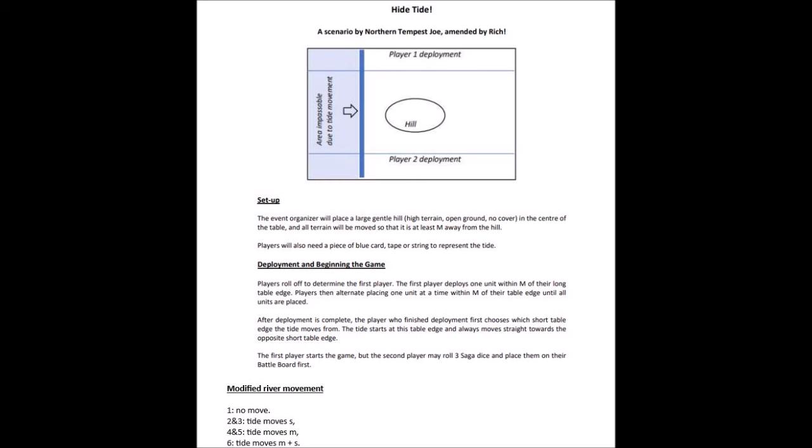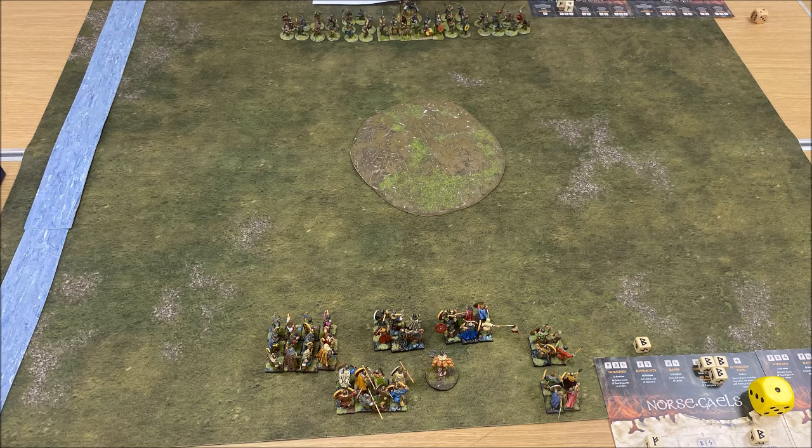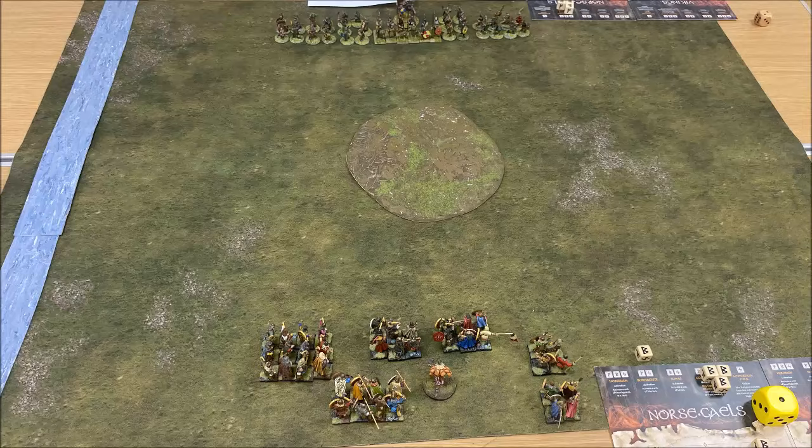The first player who's deployed — you deploy M from your base edge — decides which side the tide comes on from. They then roll a single dice using some modifiers, and the tide comes on that far. If the tide touches any figures, they die. The player then rolls their Saga dice as normal and the game commences. At the end of the game, the winner is decided by survival points.